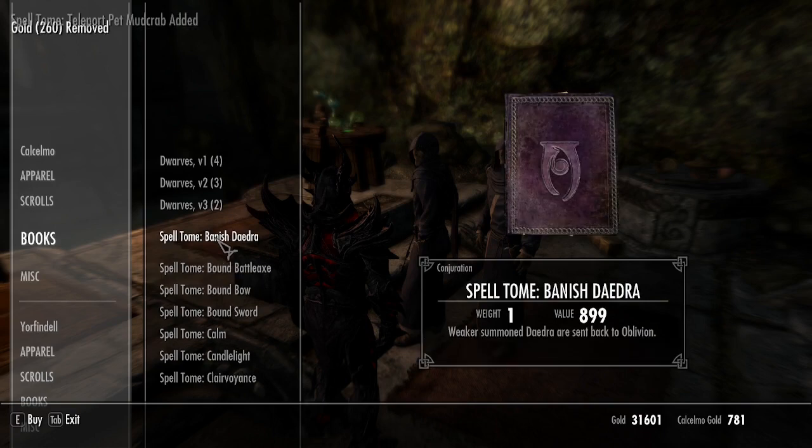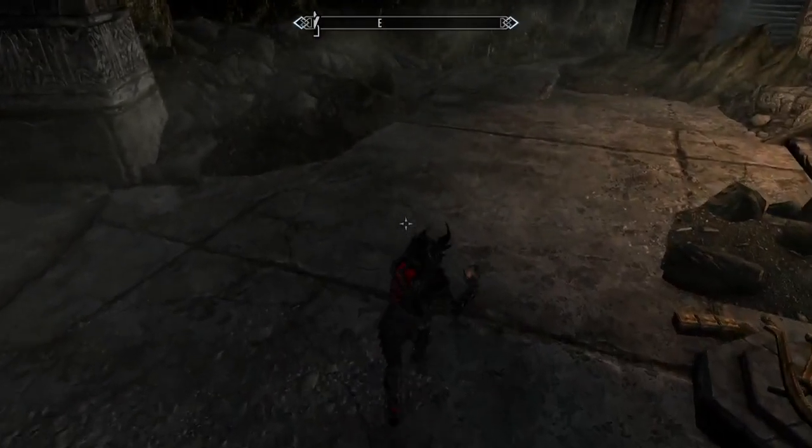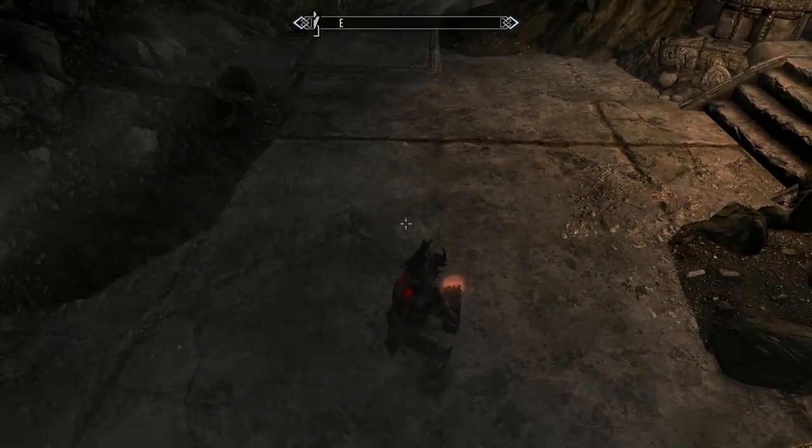Once you've opened up his trade menu, open up the books tab and you will see the Ownership Deed. Just purchase that and it will give you a spell tome.